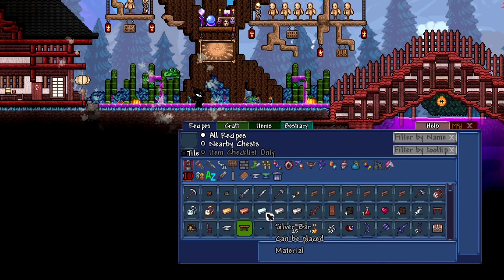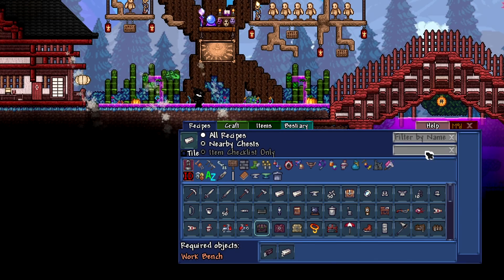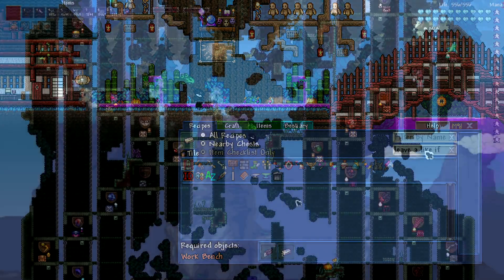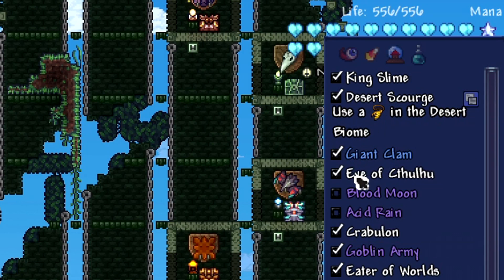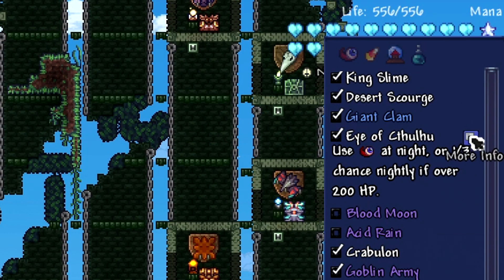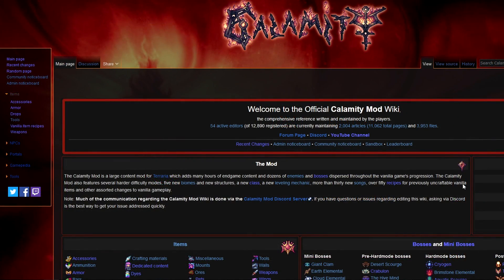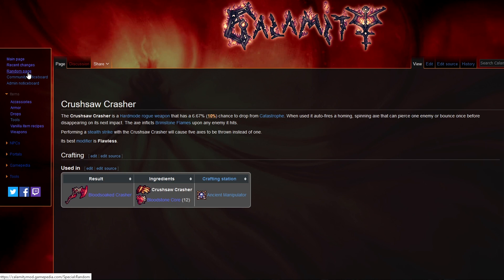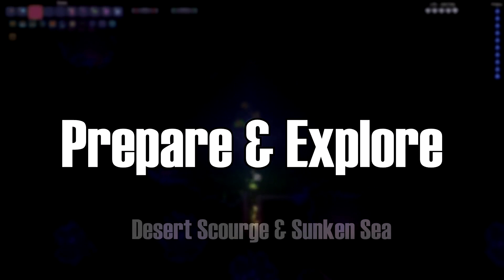I would also say it's pretty much mandatory to use the Recipe Browser and the Boss Checklist mods. I'll be explaining the progression, but there will be things you need to figure out yourself, and it's much easier to open up the Recipe Browser to check what armor or weapons you can craft, or use the Boss Checklist to find out how to summon bosses and when to fight them. I would also highly recommend using the wiki, which is well-designed and frequently updated. If you have more questions, my Discord and the Calamity Discord are happy to help.